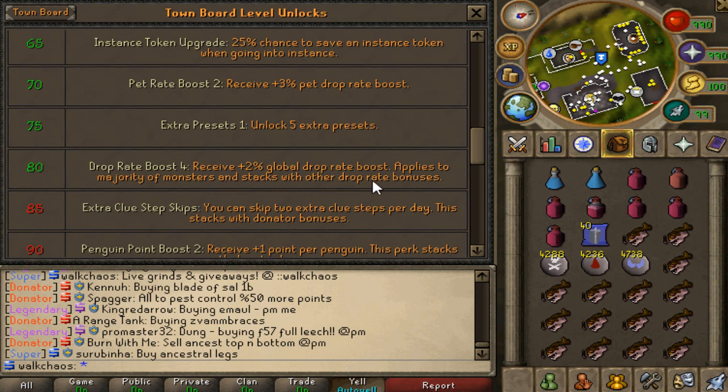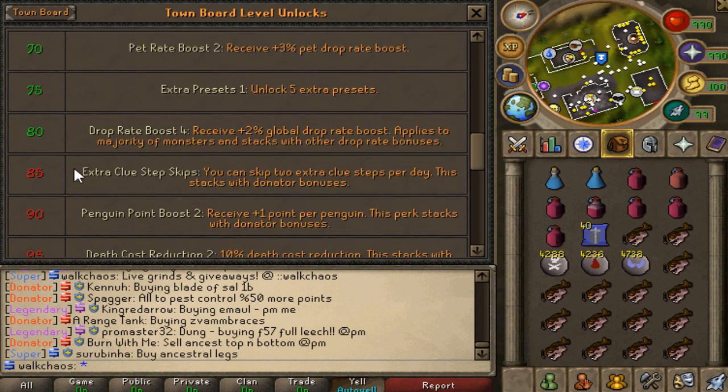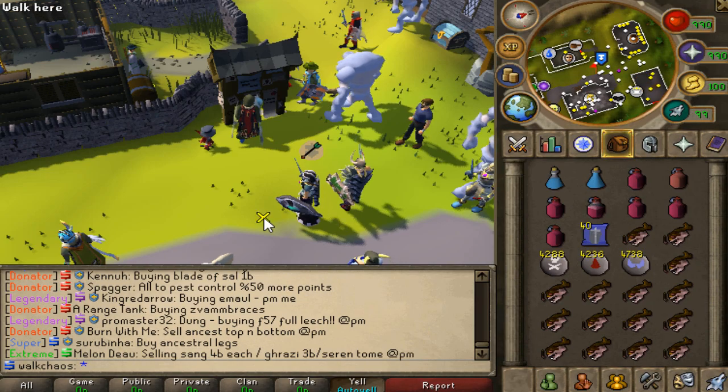We're going to be receiving a 2% plus global drop rate boost. It applies to the majority of monsters and stacks with other drop rate bonuses. Hopefully we're going to get a little bit more loot from that one. Next one is level 85 — we're going to be hunting. That is absolutely beautiful. In 20 minutes we're going to be getting new tiles.